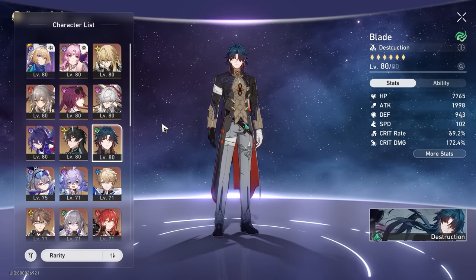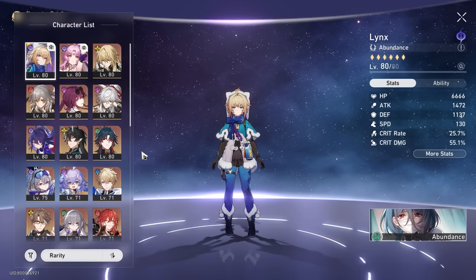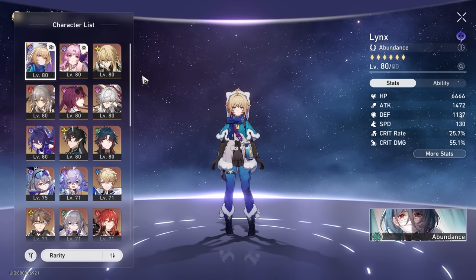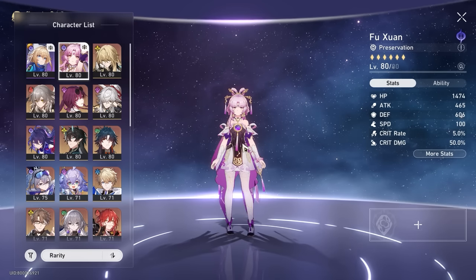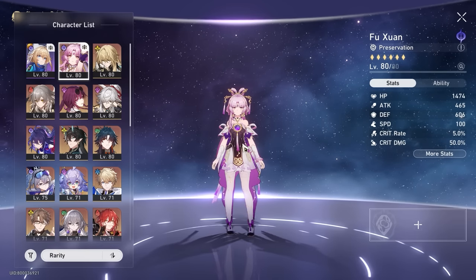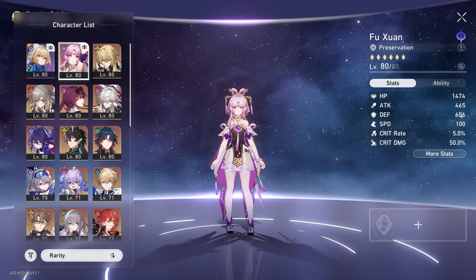Check out the linked video for many more team compositions for Lynx including a free-to-play recommendation if she's your second healer with no other 5-star healers. And if you're interested in the other character on the banner right now, Fu Xuan, I have another video covering that build guide as well. Thanks so much for watching and see you in the next video.